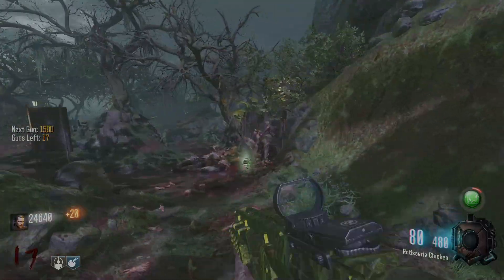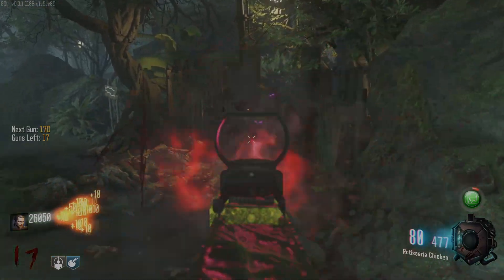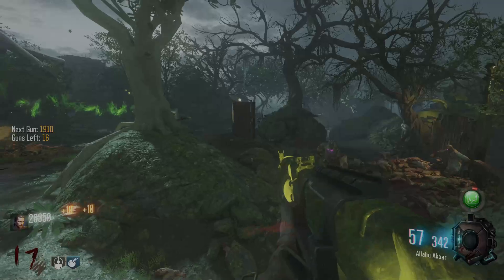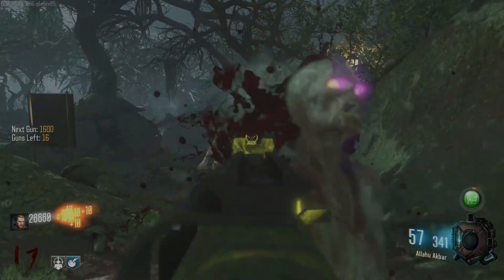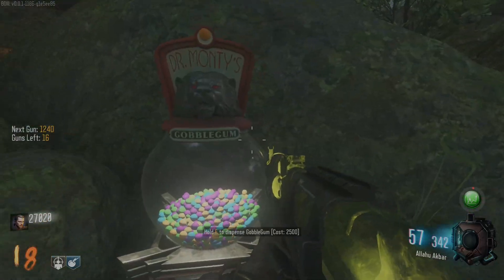Now we got a gun called Rotisserie Chicken — W pack-a-punch names, you love to see it. What is this? I'm not going to say that, but I do believe this is the AK-47 pack-a-punched. It's usually called this pack-a-punch name when you pack punch it in these gun game mods.